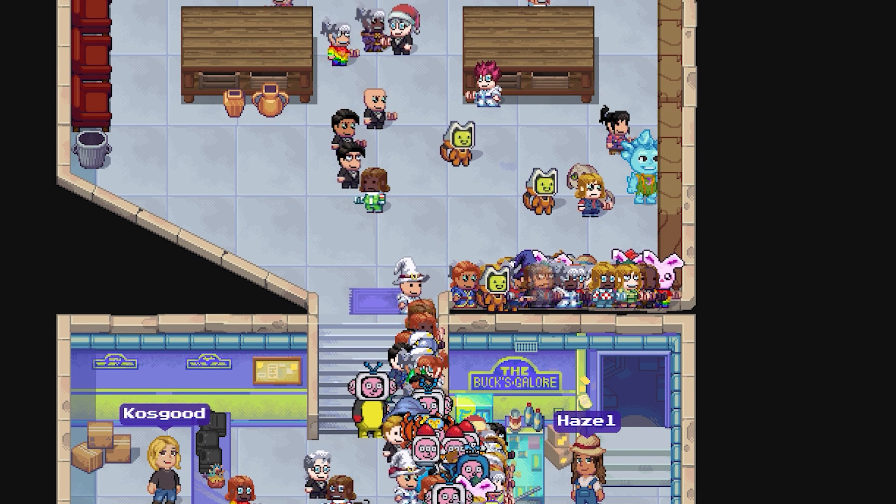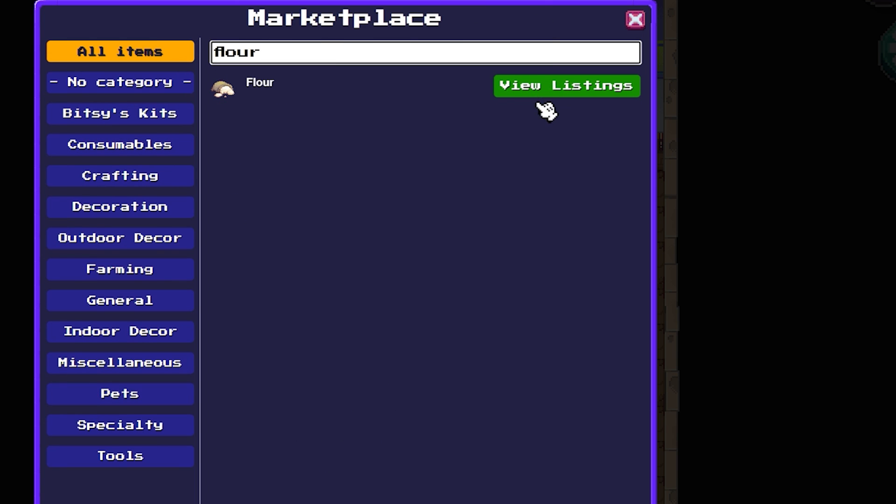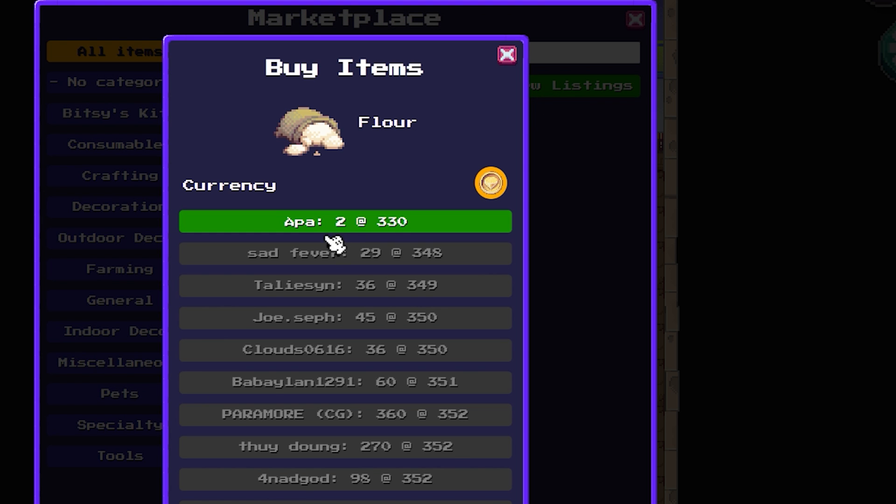So we'll come back here in a little minute and I'll show you that this will always stay synced and updated. That will definitely save you some time writing things on a notepad. So the marketplace — let's say you want to sell something like flower, you type in flower, you view the listings. 330, so shall I sell it at 229? Well, skip all of that, you don't need to do that anymore.